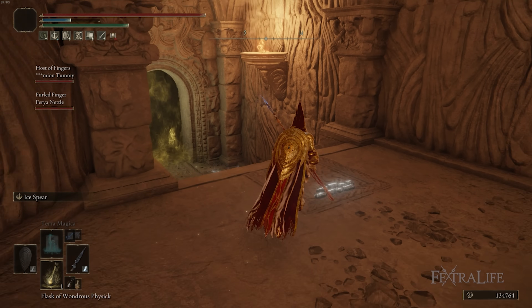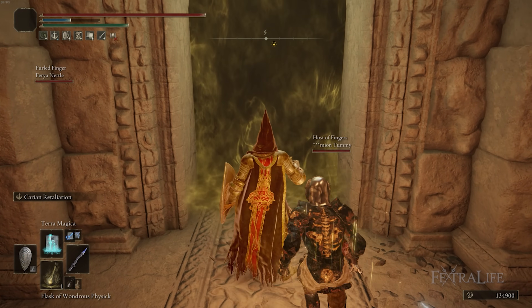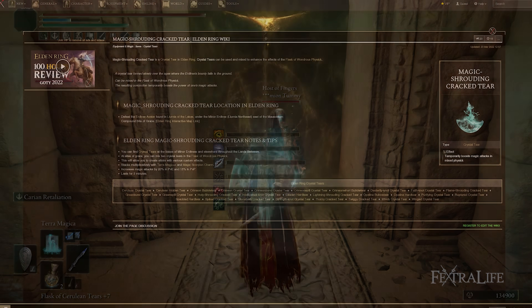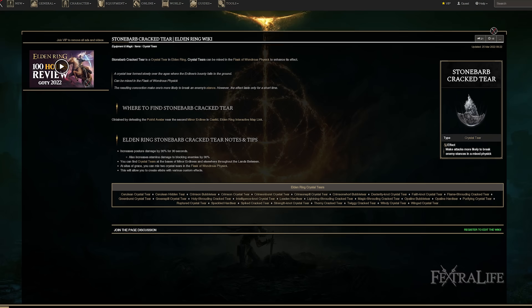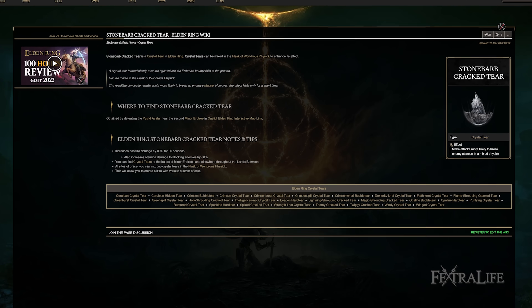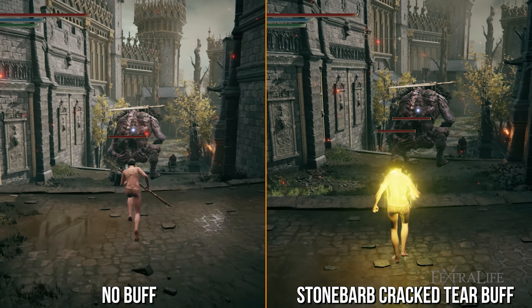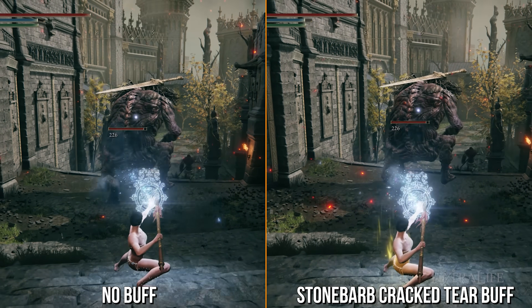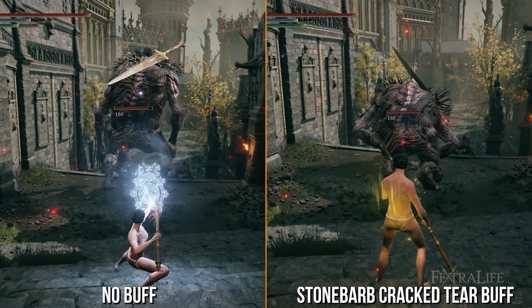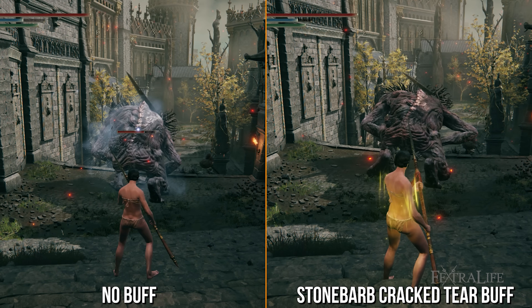One last tip before wrapping up: if you're going into a boss fight or a tough area, use your Flask of Wondrous Physick with the Magic Shrouding tear to increase magic damage, as well as the Stonebarb Cracked Tear, because this increases posture damage. Ice Spear does incredible posture damage and it can actually reduce the number of hits needed to stagger a boss from 3 to 2 or 4 to 3, which is significant. Make sure you use these and it'll make boss fights a lot easier.